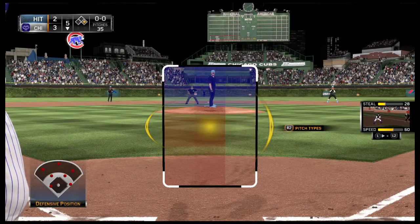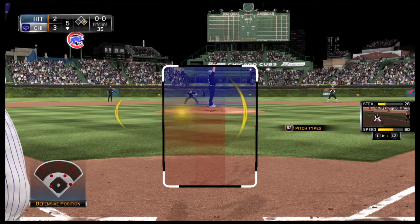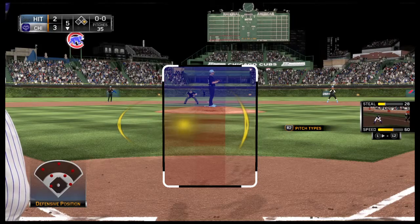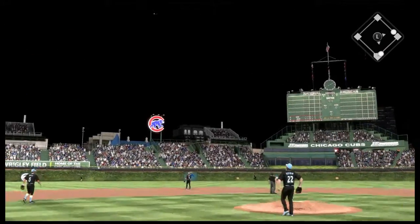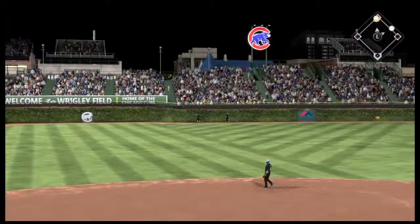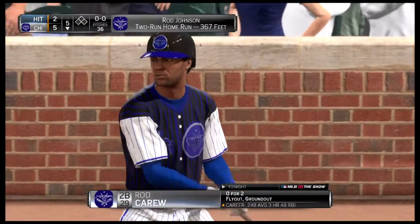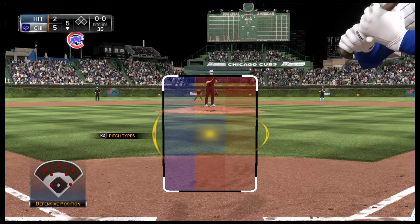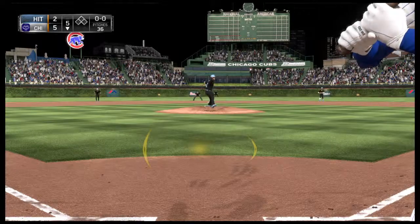Passive action out in the bullpen as the lefty and the right-hander begin throwing. Here's the first offering — and he took a big swing at that one as this is driven out to deep left center field, and it's gone! It's a two-run shot to straightaway left, and just like that, it's now a 5-2 ballgame.